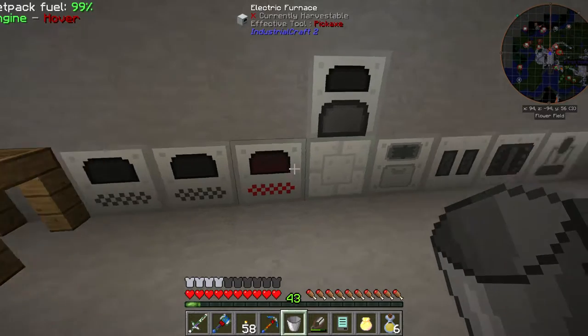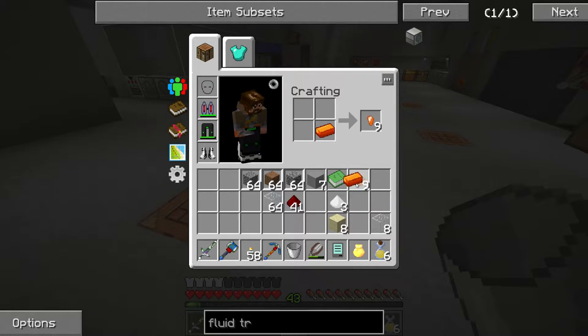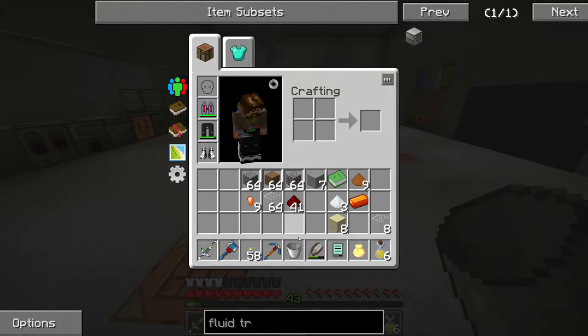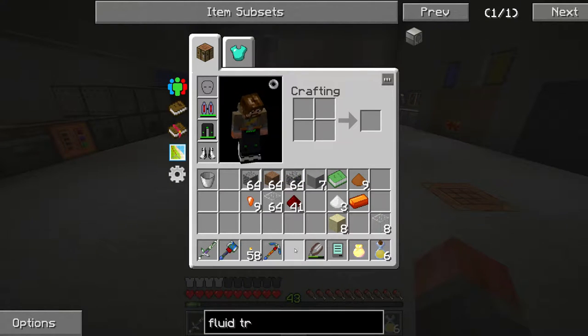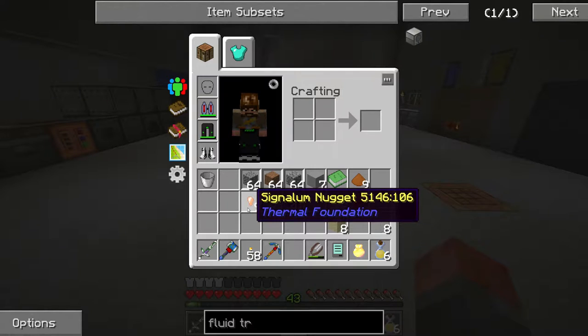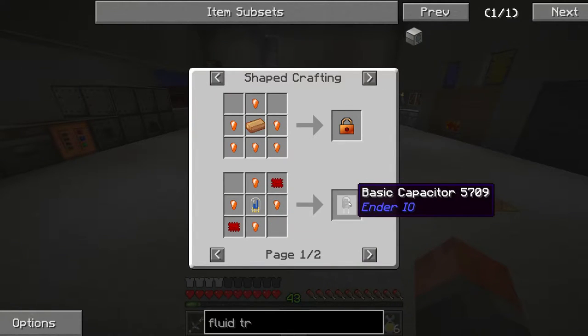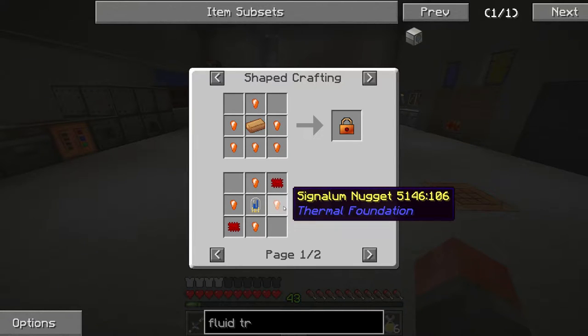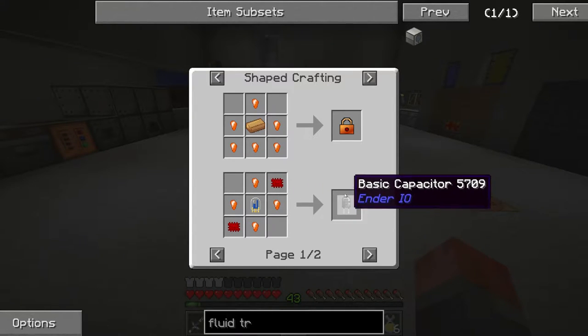We only really need one of the Signalums to start with, because we need to make nuggets. The point of the nuggets is that they are used — if we click on this and press U to see the uses — we need to make basic capacitors for Ender I/O. They are kind of the starting point in Ender I/O anyway, so getting Signalum means getting through Thermal Expansion in order to get to Ender I/O at all. So these are very useful.